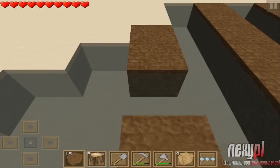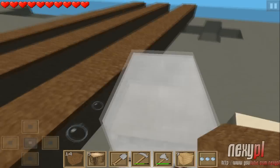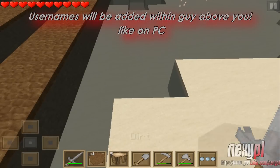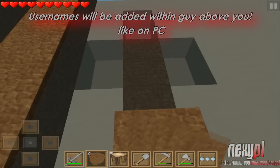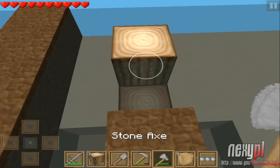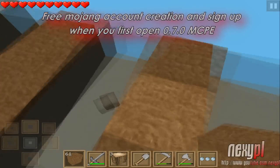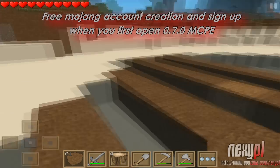There will be usernames in multiplayer, so you'll be able to see a person's username displayed above them — like iOS Nexy, World of Gaming TV, Jack Fast Miner, or Shannon Games. When you get the update and first open the application, there will be a Mojang account sign-up.